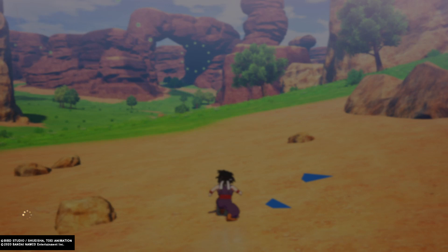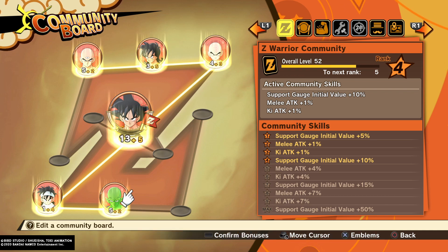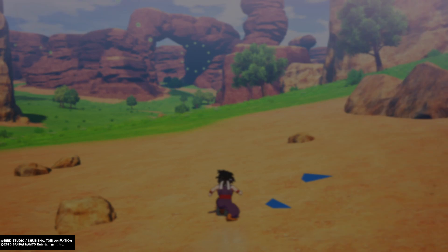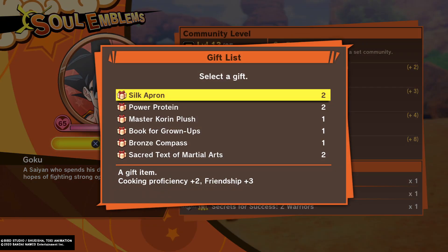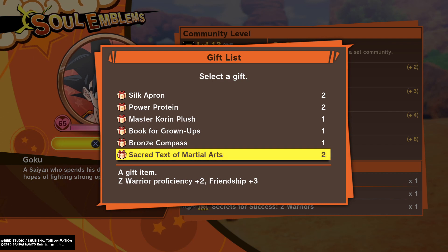In this community board we got seven categories, and there's a community board leader for each one. Goku is the Z Warrior leader, as you can see.